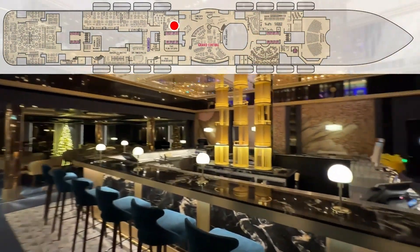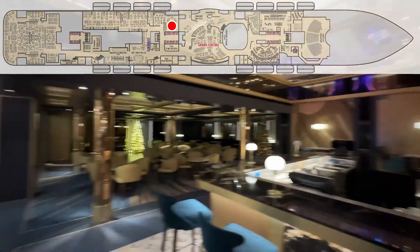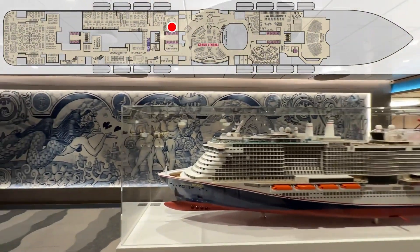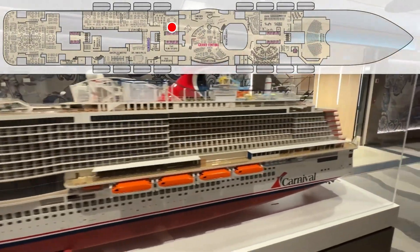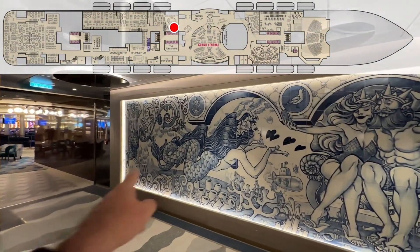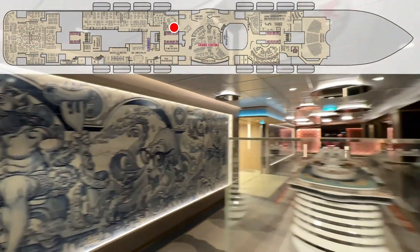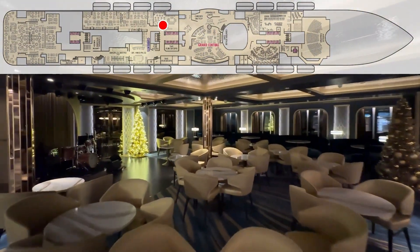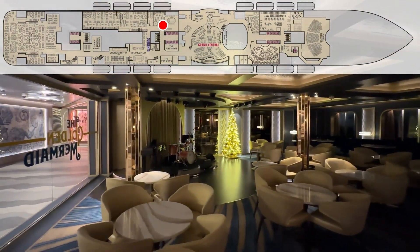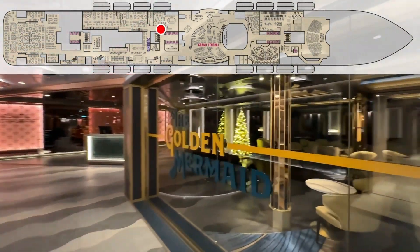Here's your Currents Bar — look at this, a beautiful two-story structure. Here is the model of the Jubilee — that model is unbelievable. I wonder what something like that costs. And there's a tiled wall — Poseidon, with a nice octopus down there. There's a seating area over here next to the bar, and you have a little band that plays here. It's a nice little bar — actually called the Golden Mermaid.